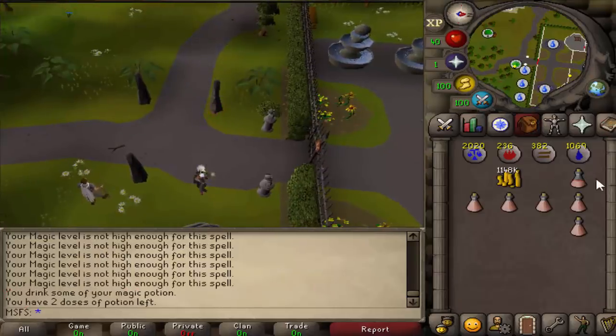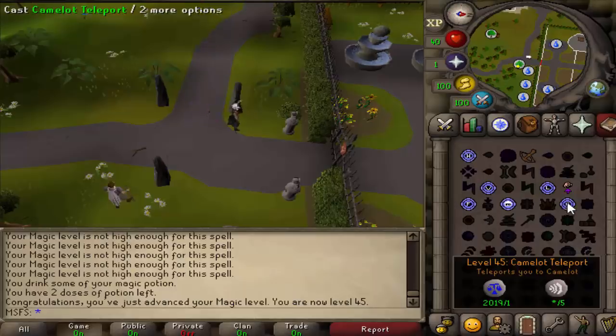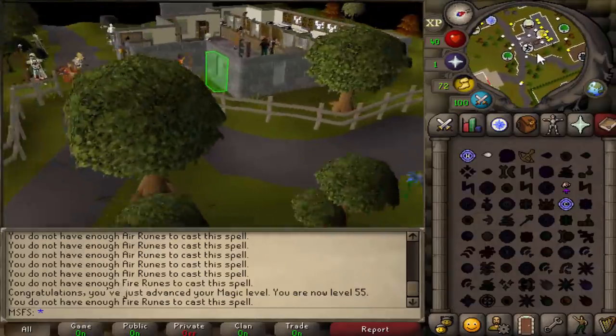45 mage — we can stop sipping these steroids and just click our hand off for the next two hours while we get 55. We are now 55 magic, which means we have unlocked high alchemy.